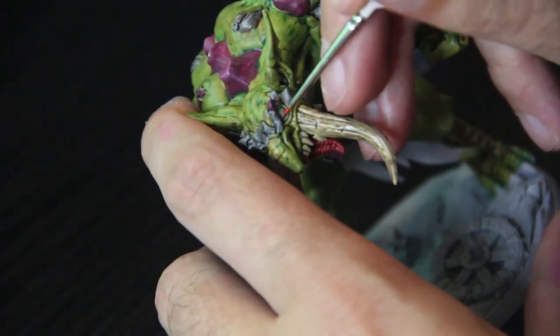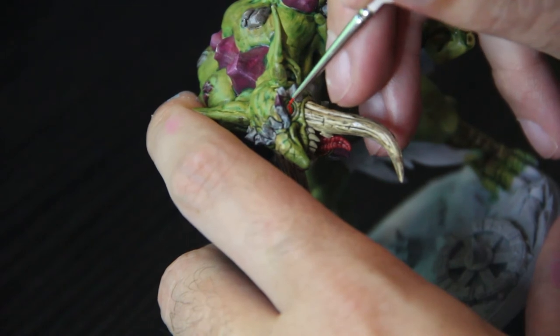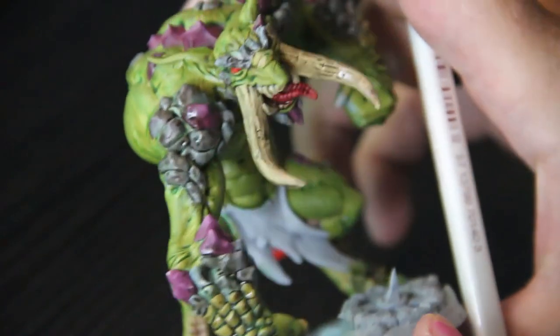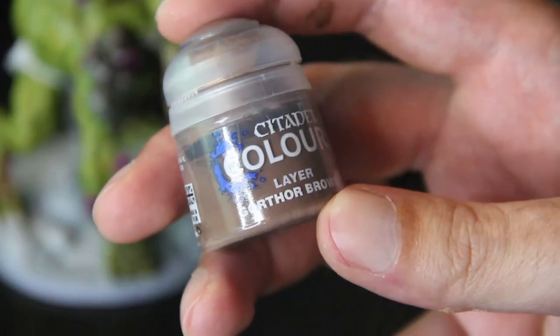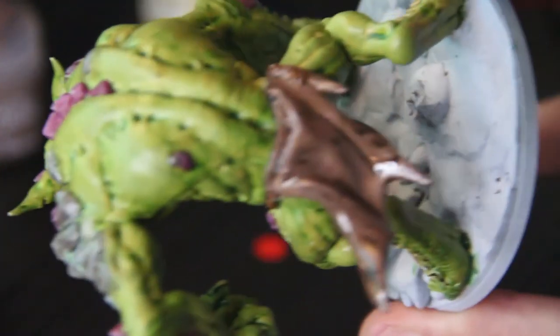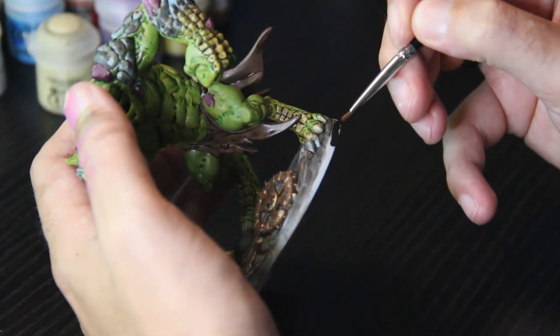Now for the fun part — the eyes. This is a really bright red and you can see it works really well; it contrasts against the green but blends in with the purple. The final bit is his little skirt — I'm going to go for this nice brown here, I've never used this before, and it works pretty well. And finally you've got to go black for the base rims.